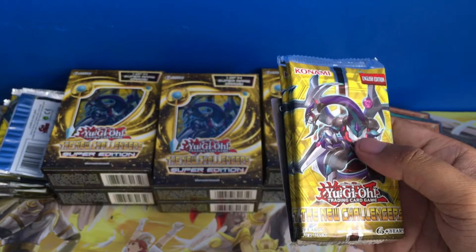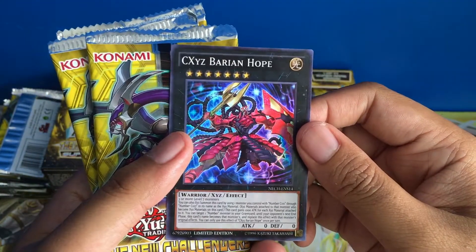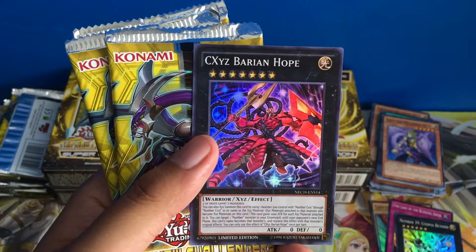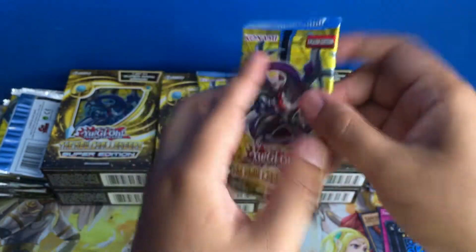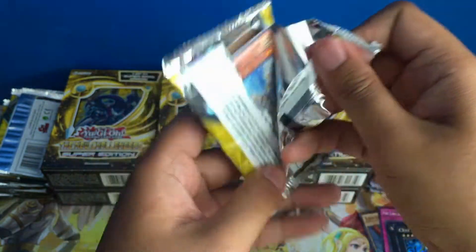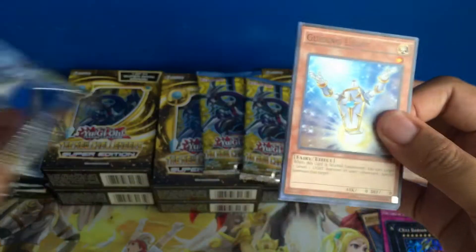This set, of course, came out before Cross Souls and Clash of Rebellions. CXC's Burying Hope — there we go. Four boxes in, and I still didn't see any holos.